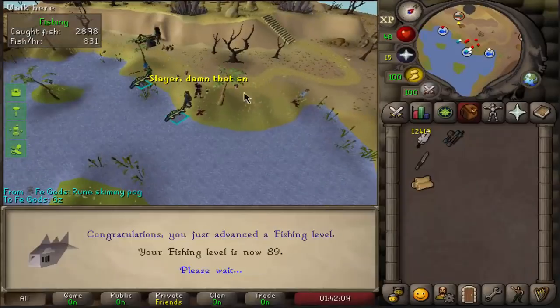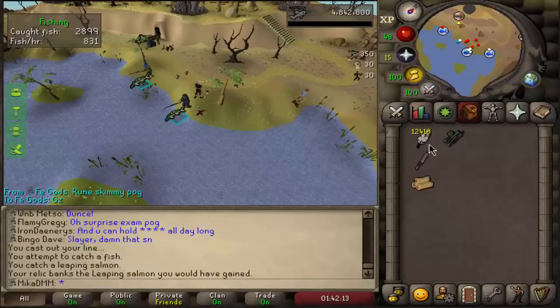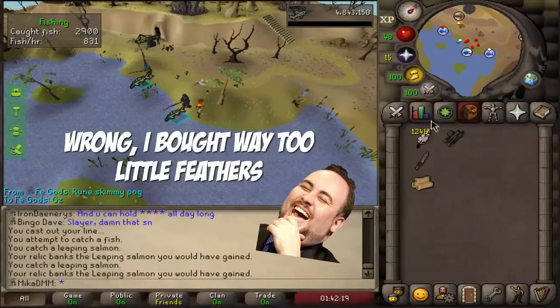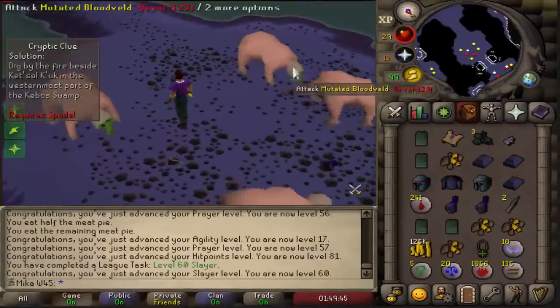Here we have it — 89 fishing on the main account, almost 90. I went through almost 6,000 feathers already, so I'm one third of the way to 99 since we bought all these new feathers. So that's very good.